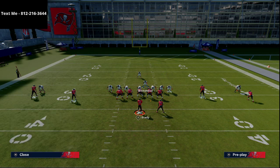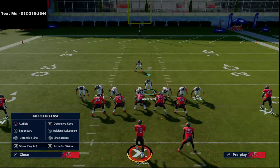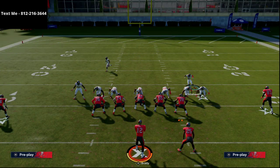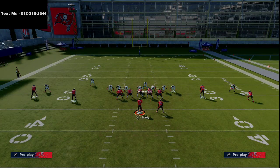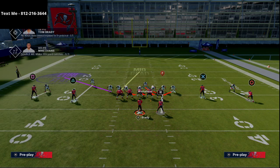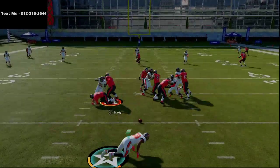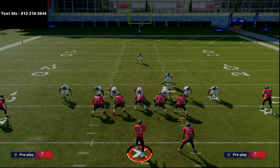You can put him on inside third, or do this from man coverage and just watch that outside seam. The contain setup off the right side just doesn't come in as consistently in my opinion — I'm not sure if it was patched or carried over from last year. But if you just leave them blitzing, you should get pressure. When you try to zone them out, that's where you run into problems.